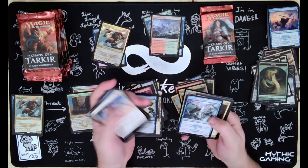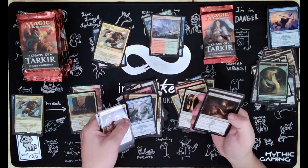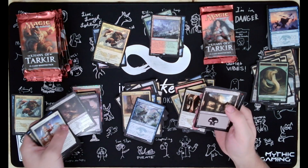Riverwheel Aerialists, Armament Corps, a Frontier Bivouac, Grim Haruspex, with a Rotting Mastodon Foil.